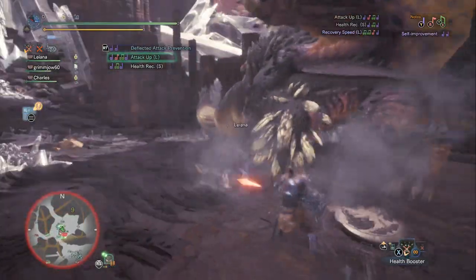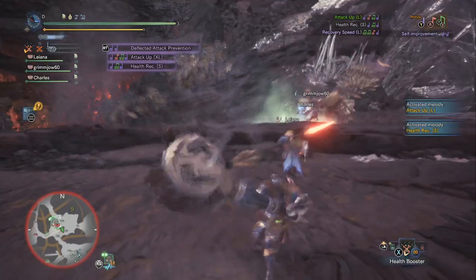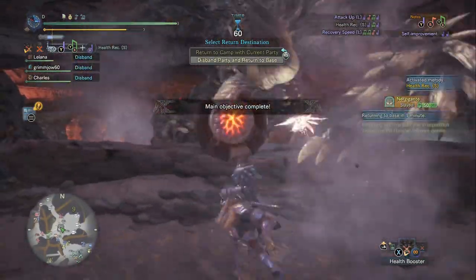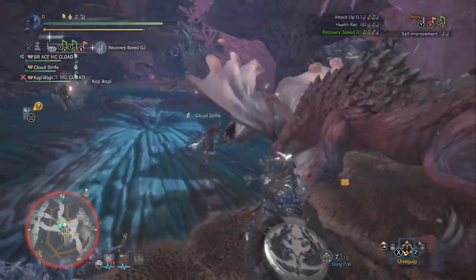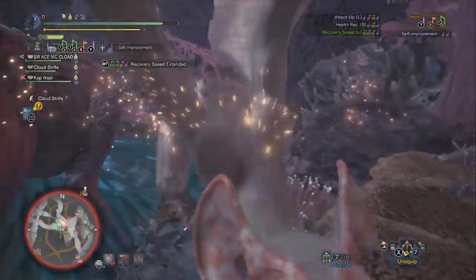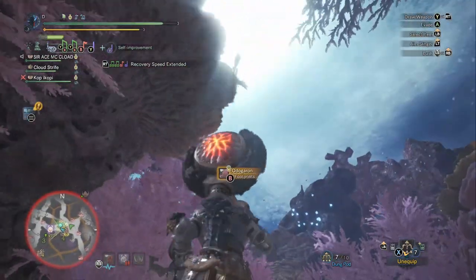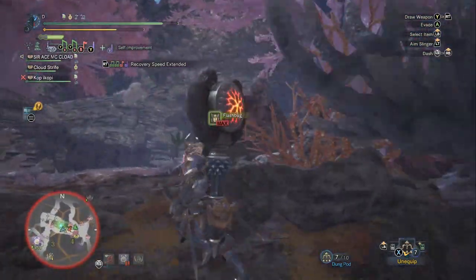When it comes to hunting horns, we're always interested in looking at the buffs on the weapon — that's one of the main ways we decide if it's a good hunting horn or not. This one has the Attack Up Large buff, so it really is a good one. Experienced players who've built appropriately don't necessarily need the Defense Up Large buff, whereas Attack Up Large directly contributes to the team's output, making it one of the most favorable buffs in the game for hunting horns.